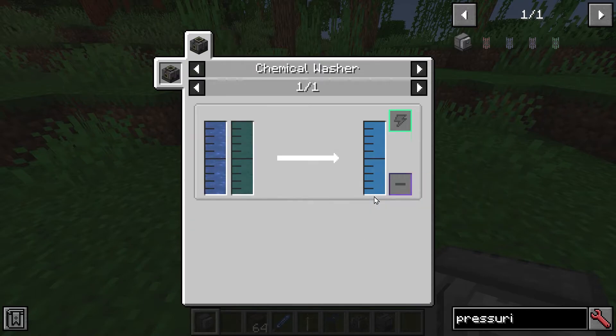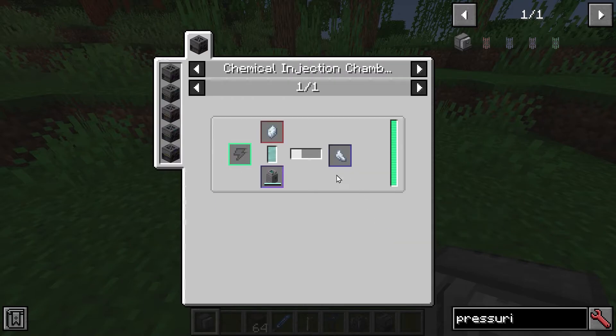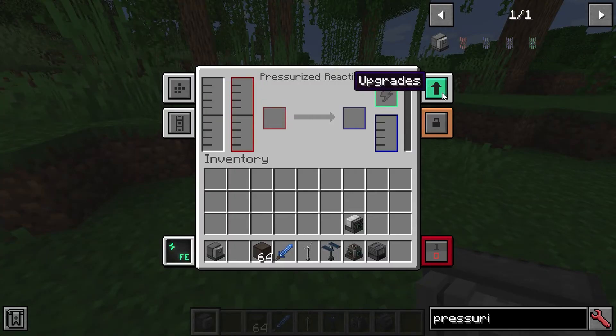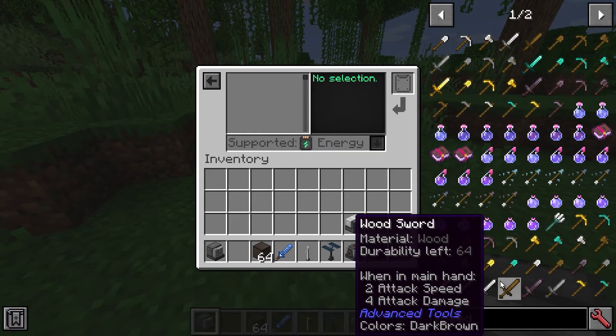You get a dirty slurry and then it becomes clean slurry, and then that gets you crystals, which gets you shards, which gets you clumps. If you look in here, you can basically add upgrades to it — for instance, you could have a speed upgrade up to eight, I believe.